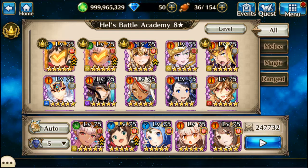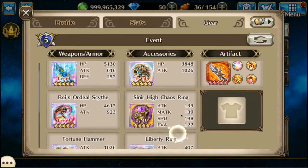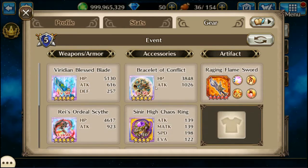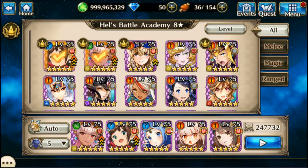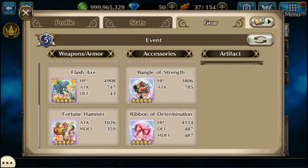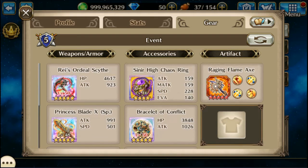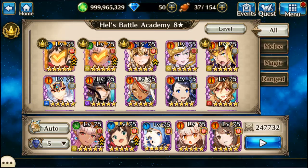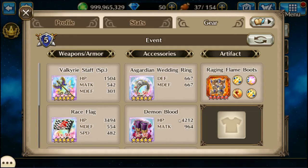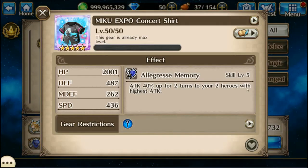Hey, Izumi here and I'm doing Hell's Battle Academy. Let's go with Solstice first — I like the resuscitation gear on her since she's pretty squishy. General Tholin's flash axe is actually really good because of the stone skin and it has decent stats and hits pretty hard. We'll definitely need chaos rings for this, and I kind of like this setup because of the attack buff.